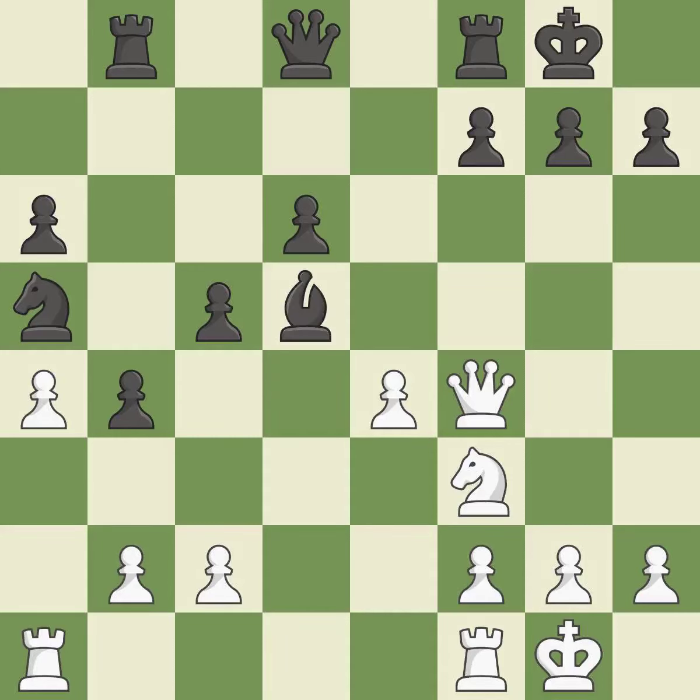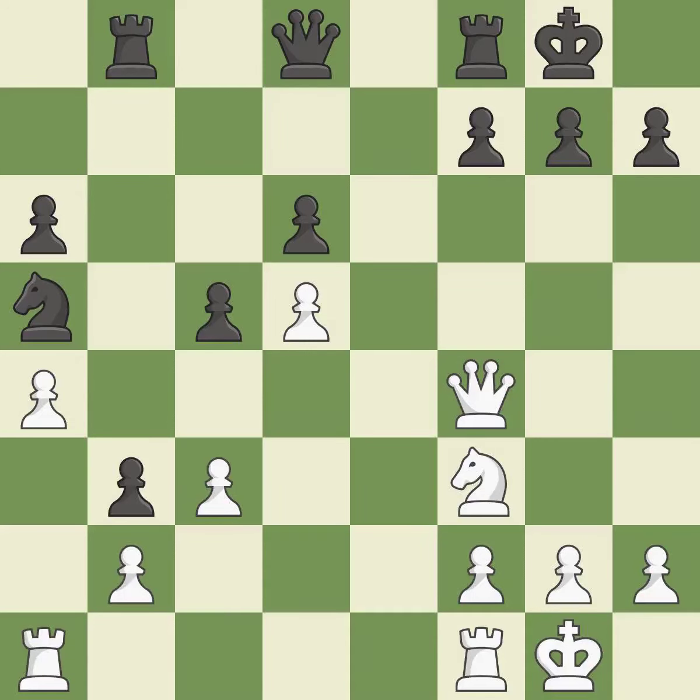This exchange is fair. After recapturing, the bishop may now control more squares because it is in a better position. The best choice moves the pawn to a safer square. This poses a threat to an open file and a rook.